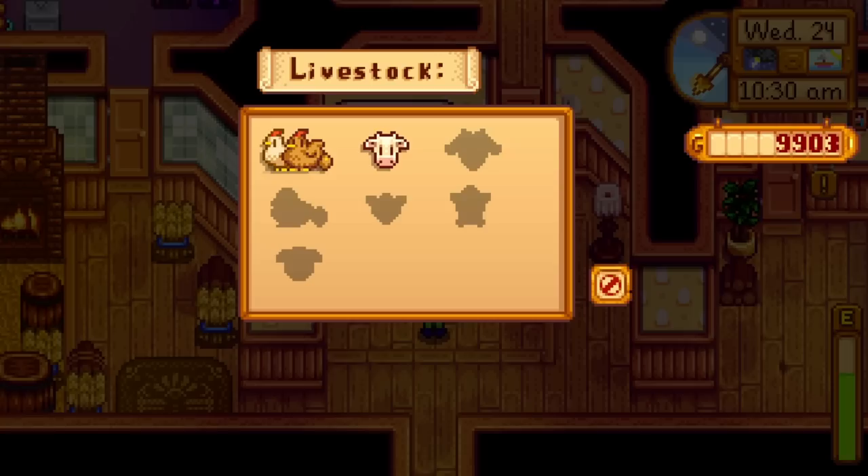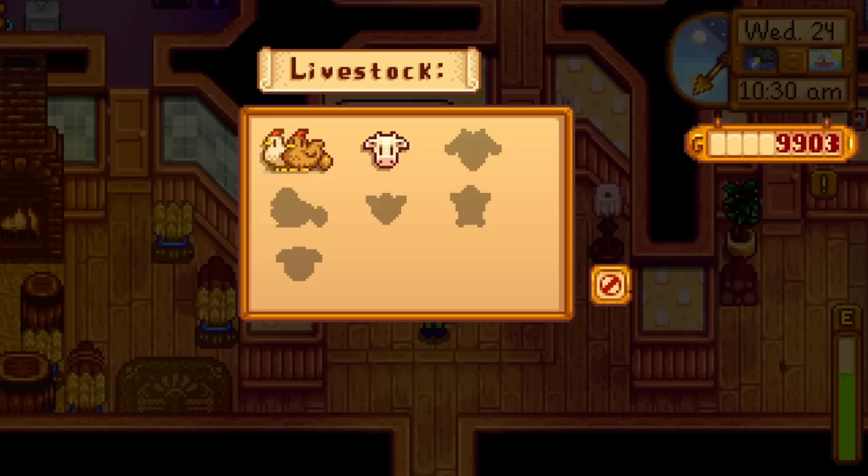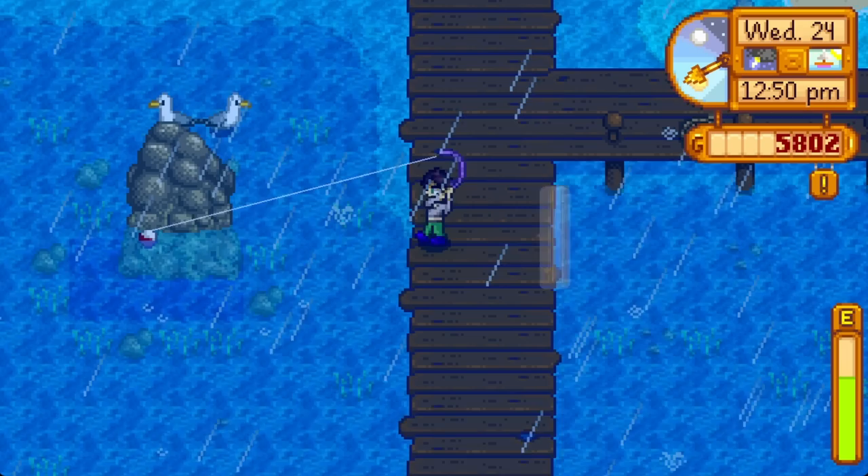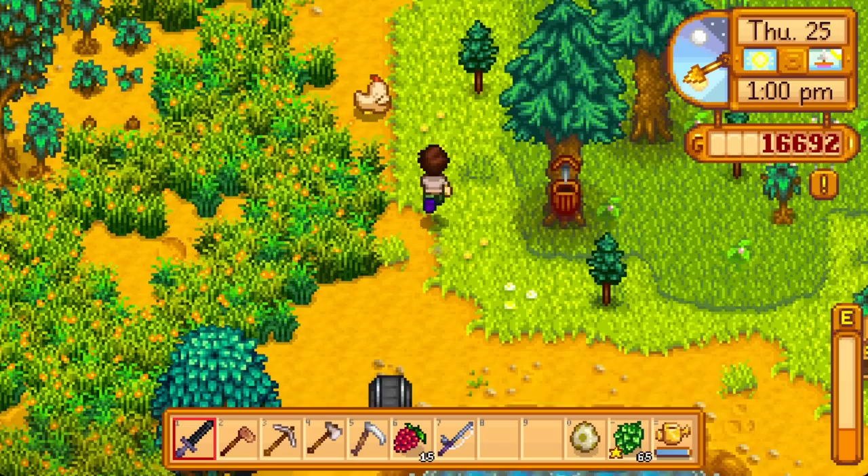The 24th is Willy's birthday. Buy cows and a milk pail on the way to town. Our gold watering can is up, then gift Willy a mead we had fermented last night. We could have preserved a catfish from spring, but 500 gold was a big deal back then. I did napkin math for fall seeds and decided the correct amount is 22.5 thousand. Considering the buildings we also need, we are mad cash hungry, so I just took fish from the water for the rest of the day.